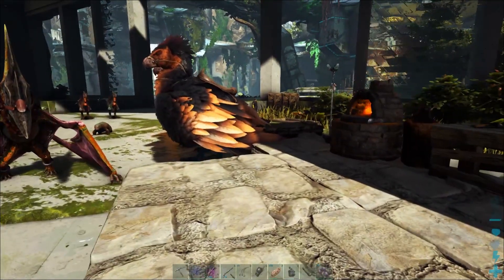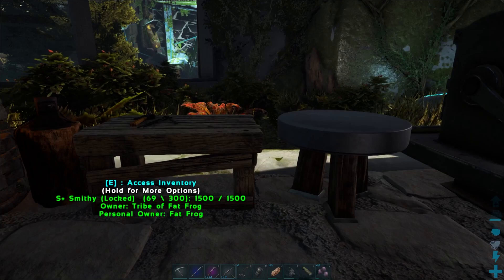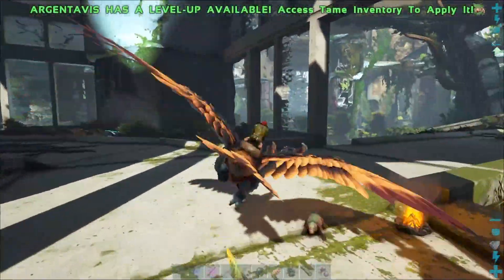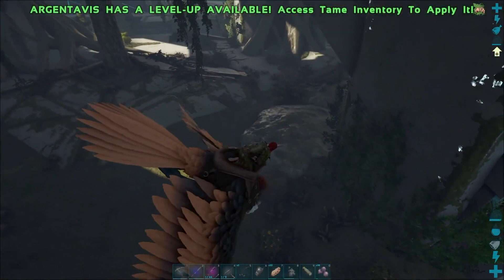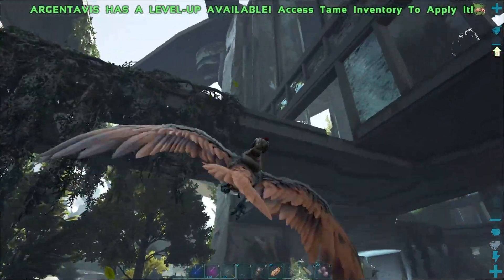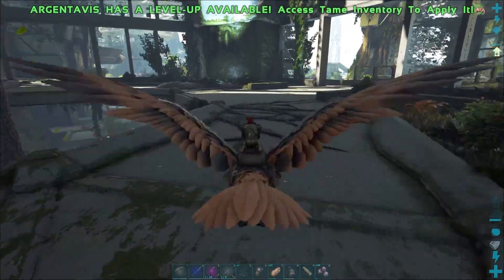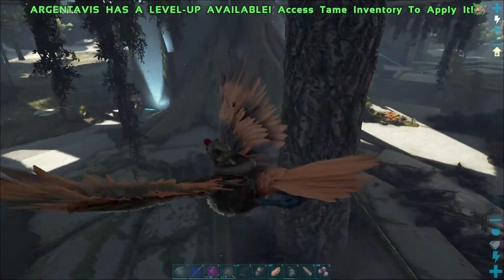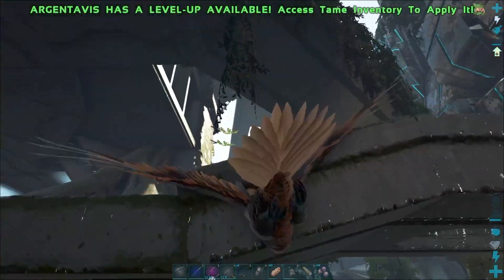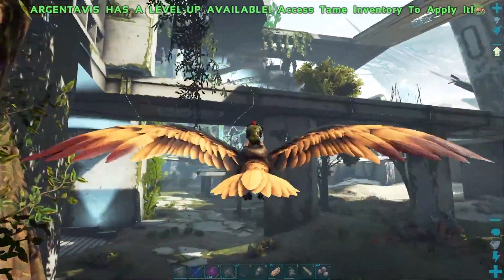I'm wondering what I want to do next as far as an S+ hatchery, which is going to pick up fertilized eggs — but that's kind of down the road from when we're breeding. Our next most important thing is going to be actually growing crops, so let's grab this bird over here and see where our nearest water is. I think this is our nearest water now. Do I want to grow stuff right here and have a real short irrigation situation, or do I want to start putting them up here?